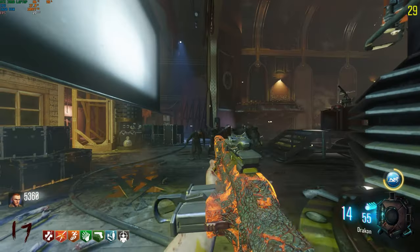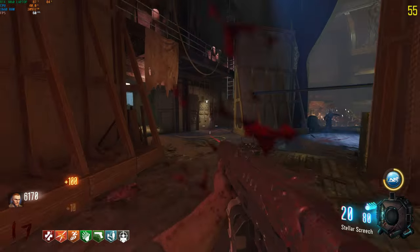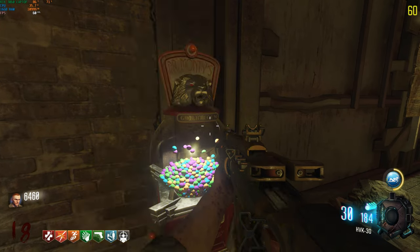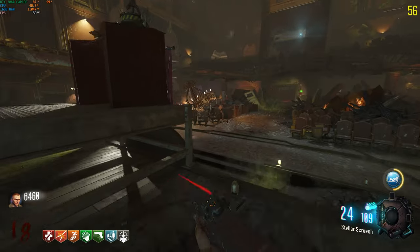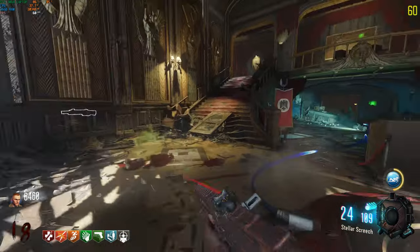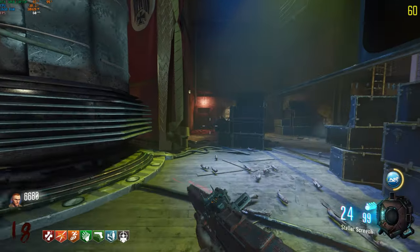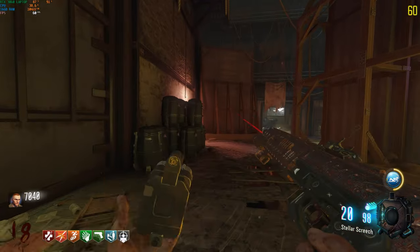I literally lost frames for a whole second and almost died because of it. This is starting to piss me off more than it should. I hate when I know something's just being dumb and I don't know what it is — it makes me feel like I'm the one being dumb. I need to run and also go link the teleporter. The only sad part is I think I lose quick revive if I go down, though aftertaste might prevent that.